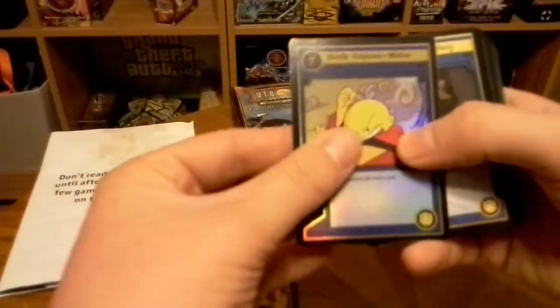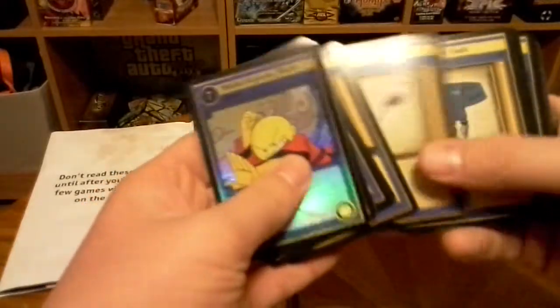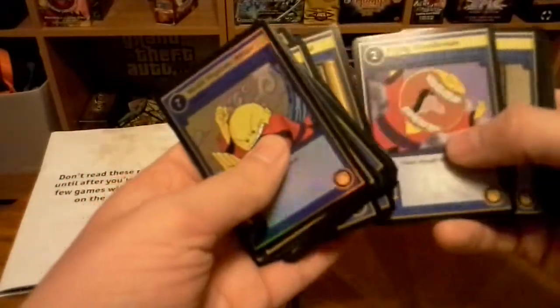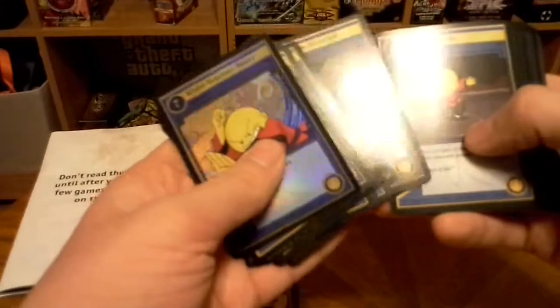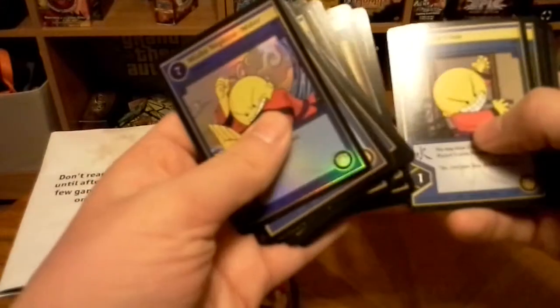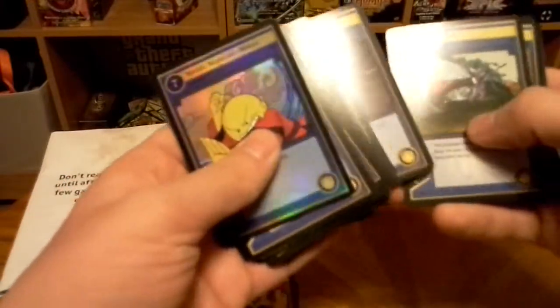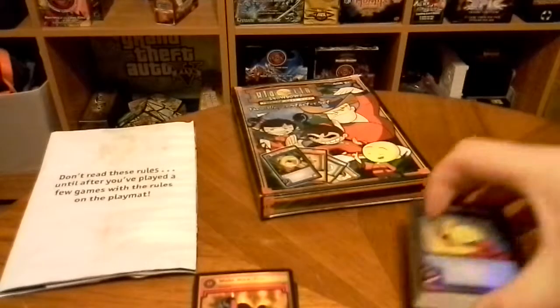Here is the Omi side. We have Wudai Neptune Water, Dance of the Monkey, Flying Tiger Strike, Orb of Tornami, Monkey Staff, Third Arm Sash, Scorpion's Reversal, Crane Strike, Snap Kick, Changing Chopsticks, Flying Roundhouse, Eagle Claw, Mind Reader Conch, Cube of Heniku. Those cards repeated multiple times. That one seemed like everything repeated more than the other.